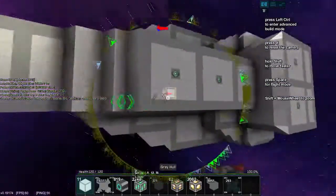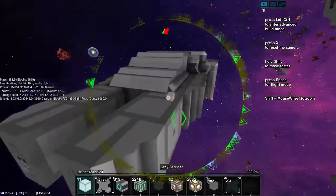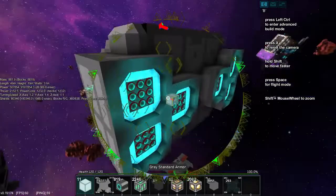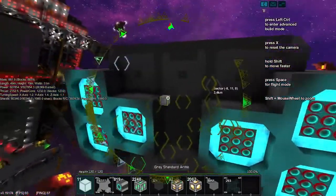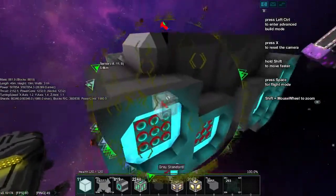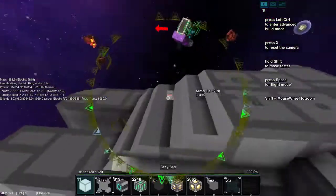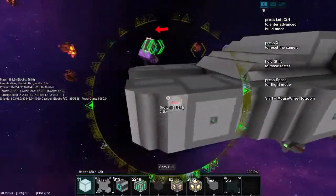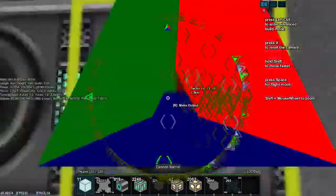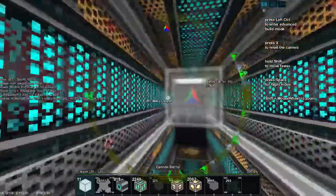It's ugly. It's kind of supposed to be ugly. Basically, I built a frame and then I kind of fit some blocks in to make something inside the frame. The concept is really that this is kind of a very basic ship. It's supposed to be like a military vessel that's designed for function rather than looks.